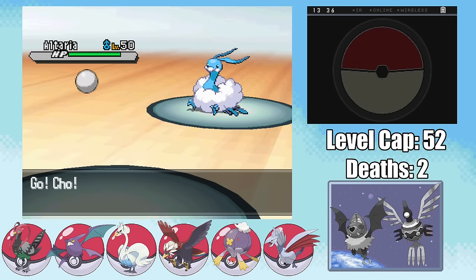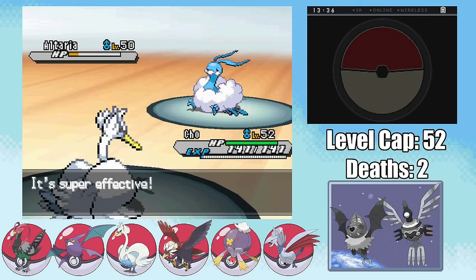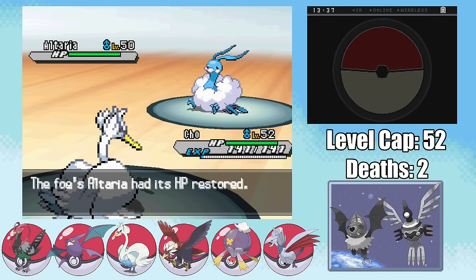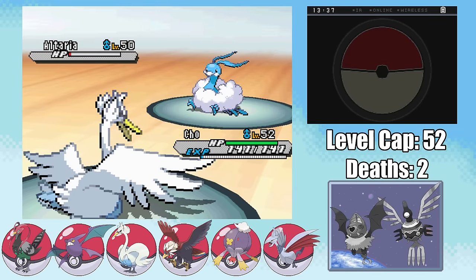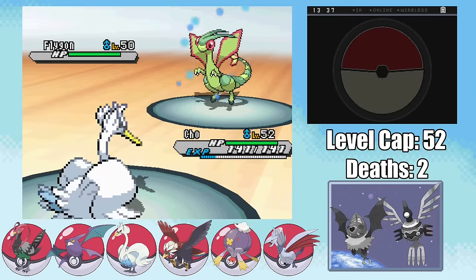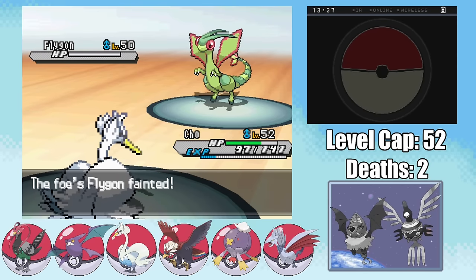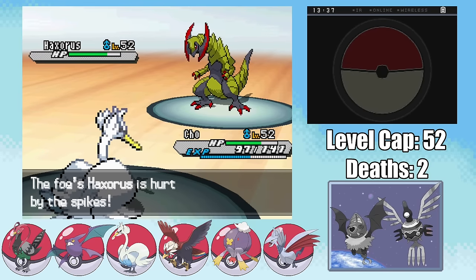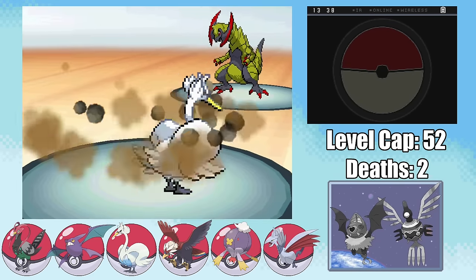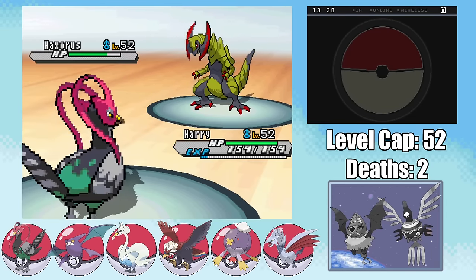Drayden sends in Altaria. Fearing a Fire Blast, I swap out into Cho, but the Altaria just goes for Cotton Guard. I hit it with an Icy Wind for quad-effective damage, but it isn't quite enough to take it out as it goes for another Cotton Guard. Drayden heals up with a Hyper Potion, but the next turn I get a critical hit Icy Wind, dealing with the Altaria. Flygon is next, and I immediately go for a Feather Dance to lower its damage output as it hits me with a Rock Slide fairly hard. I outspeed it and take it out with a single Icy Wind. Drayden then sends in his final Pokemon, Haxorus, getting hurt by the Spikes as I use another Feather Dance to lower its attack. Drayden of course goes for a Dragontail, swapping out Cho into Harry. But what he doesn't know is that Harry also has Feather Dance, lowering Haxorus down to minus 4 attack.